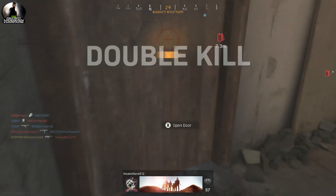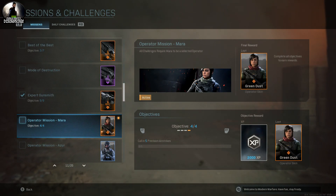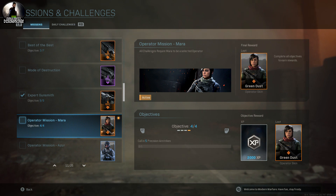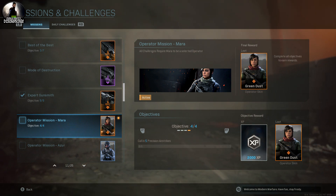This is going to finish off Stage 3. Now we're going to move on — we have to call in five precision airstrikes. You don't have to get kills with them, you just have to call them in. It's that simple.